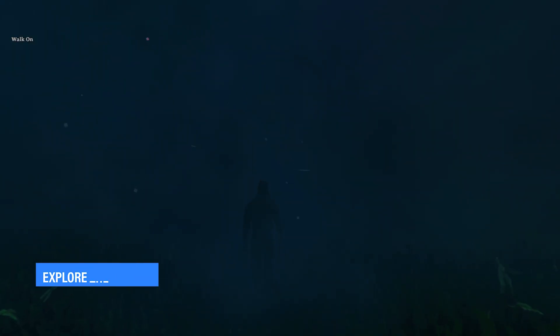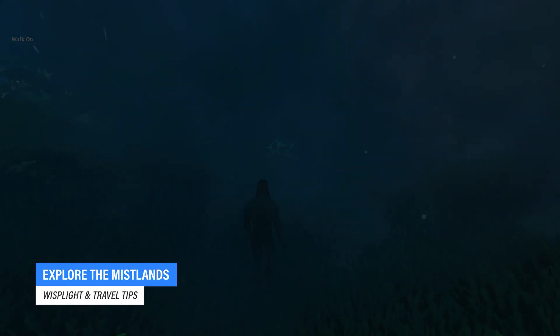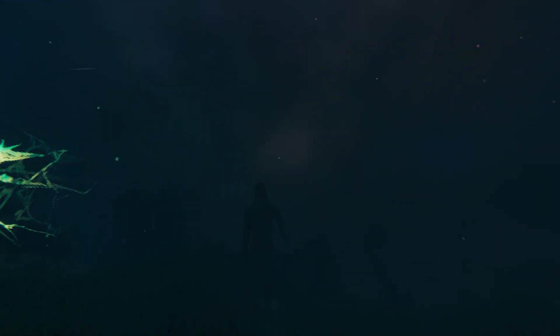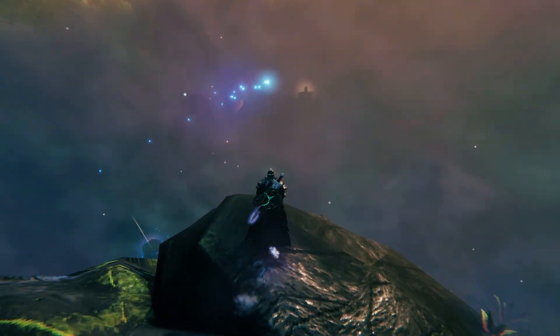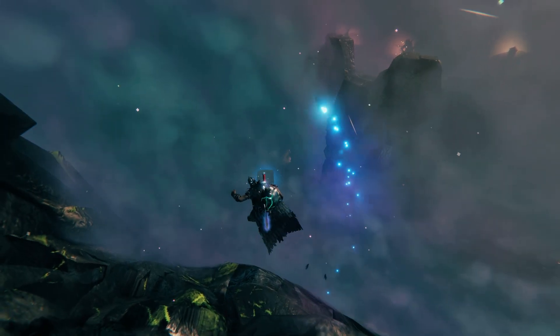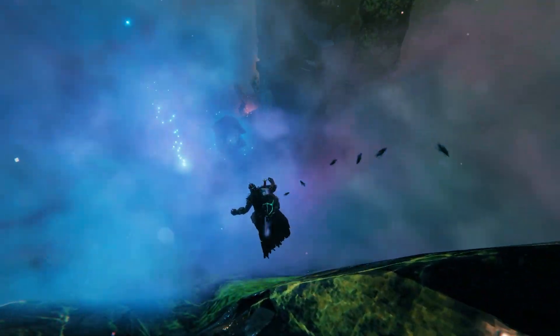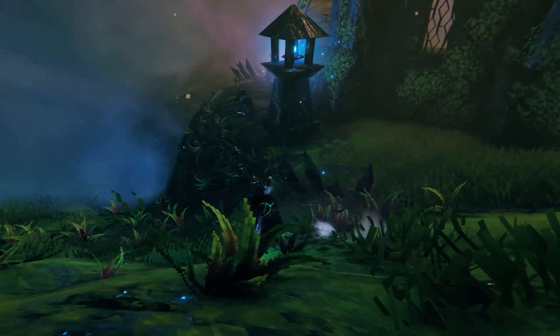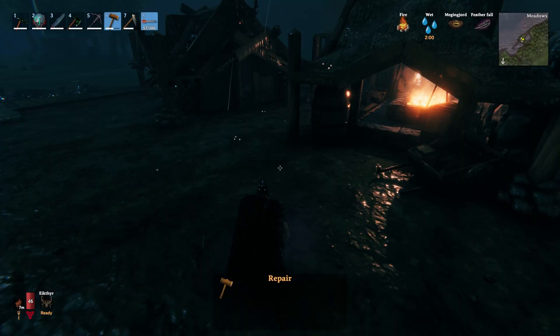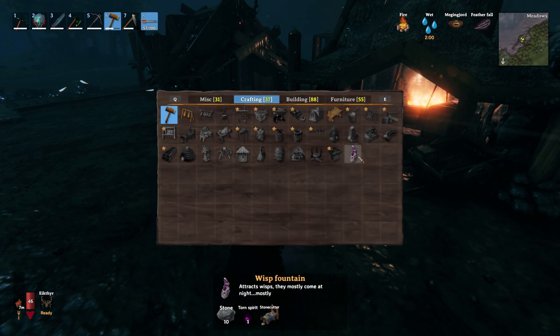Before you even dare entering the Mistlands, you want to prepare, as a thick layer of mist will cover the entire biome. It will make it super difficult to both explore, survive, and even see things in the first place. With the update, we also get a new drop from the fifth boss, Yagluth. So make sure you first take him down, as he will drop a Thorn Spirit, which you can use to construct a Wisp Fountain. To place the Wisp Fountain, you're gonna need a Stonecutter, 10 stone, and one Thorn Spirit.